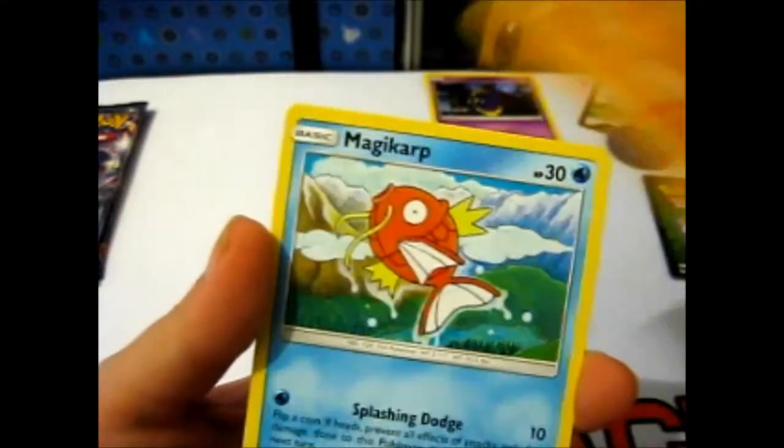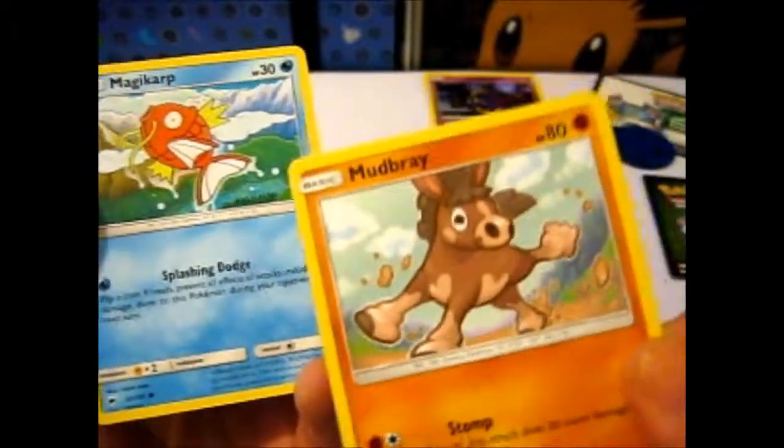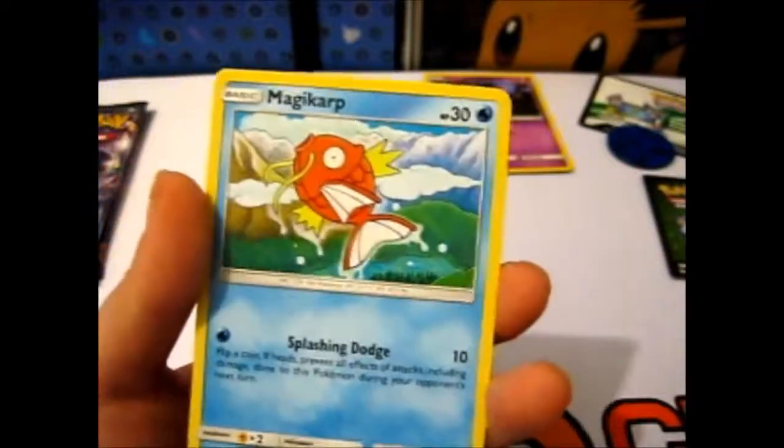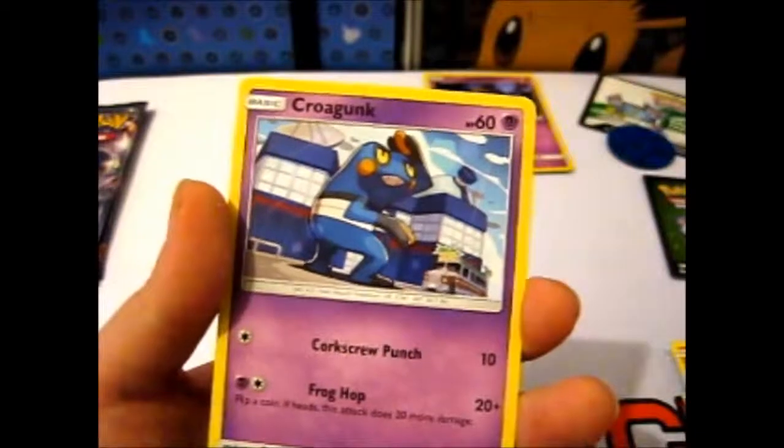A Mudray. Him looking like that kind of reminds me of Bullseye from Toy Story. A flying Magikarp. Pansear. Croagunk.